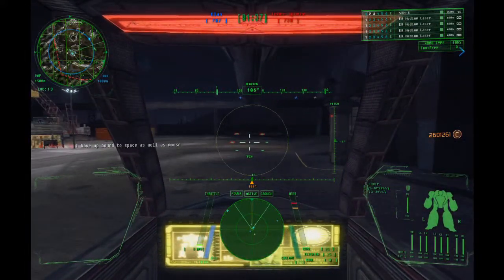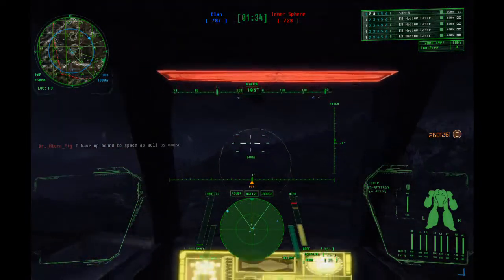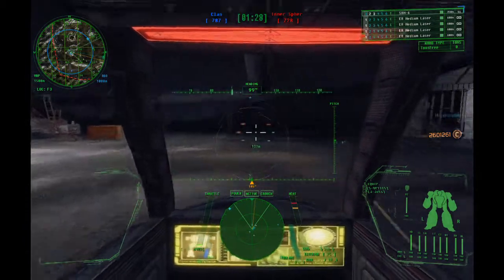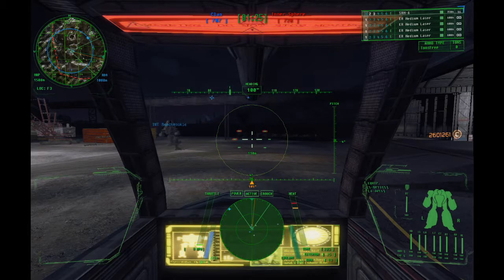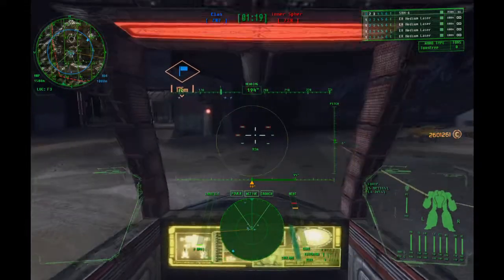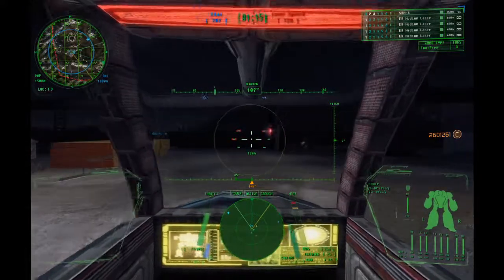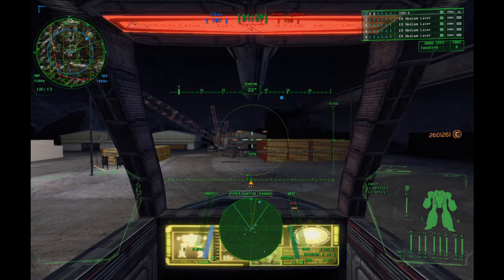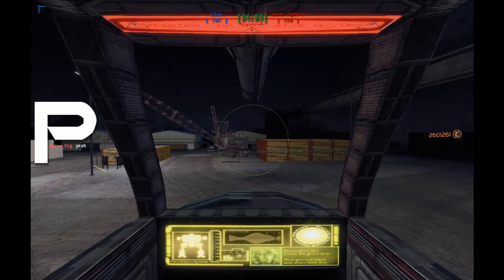For jump jets, it's a simple spacebar — it sends you way up in the air, and you can also make it move you in specific directions by pushing one of the movement keys while jumping. This can be used to dodge shots and move surprisingly. Another key sort of related to movement is the power key, which is P. When your mech systems are off, you're not going to move and can't do anything — you can power back on by pressing the key again.